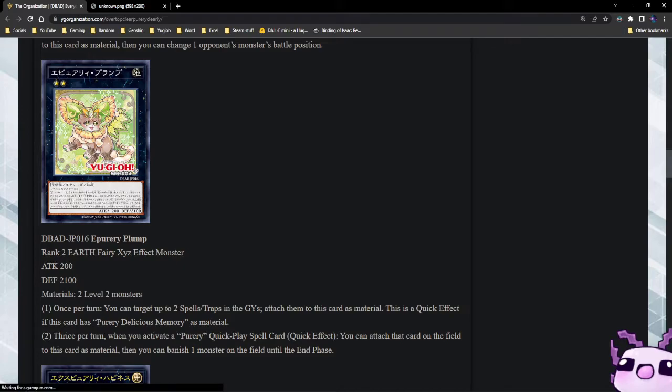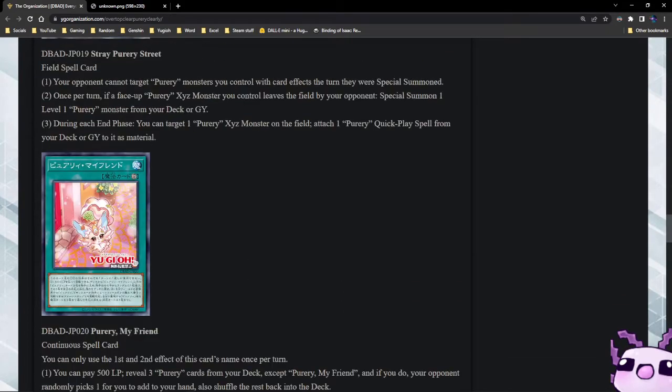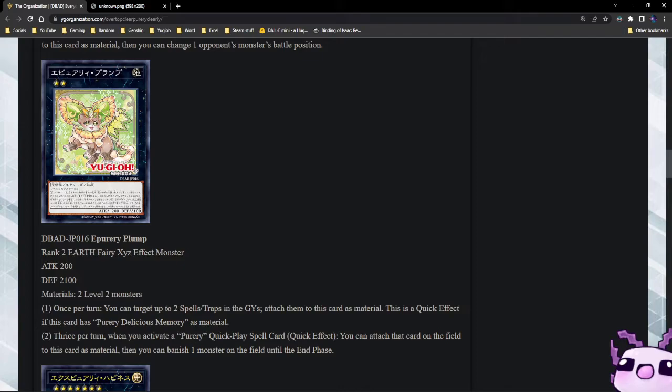And we have Puri Plump — it is the Earth Fairy version, 200 attack, 2100 defense, two level two monsters, so technically you can run these with Spright. Once per turn, you can target up to two spell and trap cards in the graveyard and attach them to this card as material — this is a quick effect. If this card has Puri Delicious Memories as material, thrice per turn when you activate a Puri quick-play spell as a quick effect, you can attach that card on the field to this card as material, then you can banish one monster on the field until the end phase.